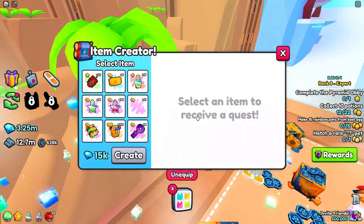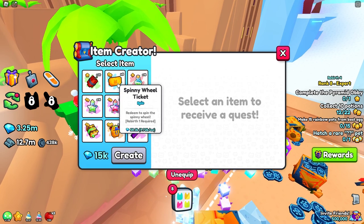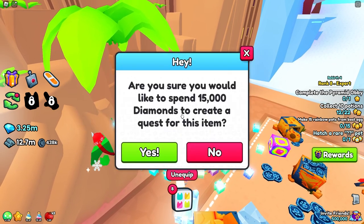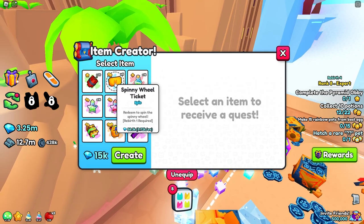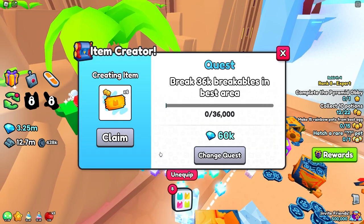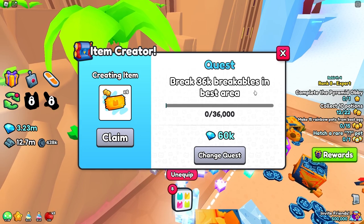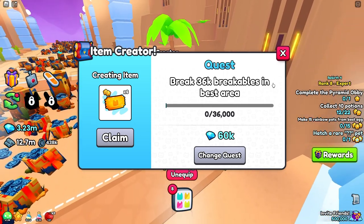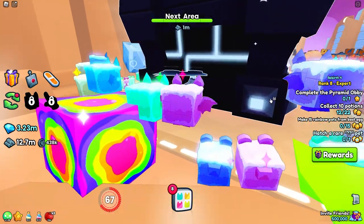What is this — an item creator? I can make spinny wheel tickets for 15,000. Are you sure you want to spend 50,000? No — wait, yes! Break 36,000 breakables in best area — it's like a quest and you get to choose your own quest.